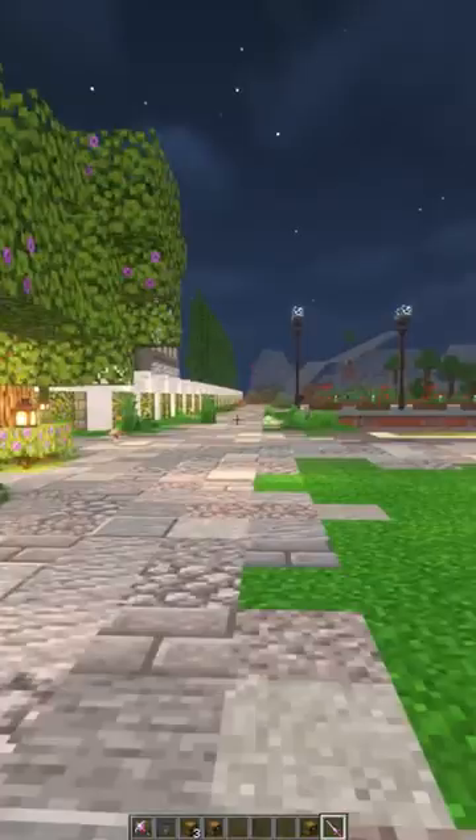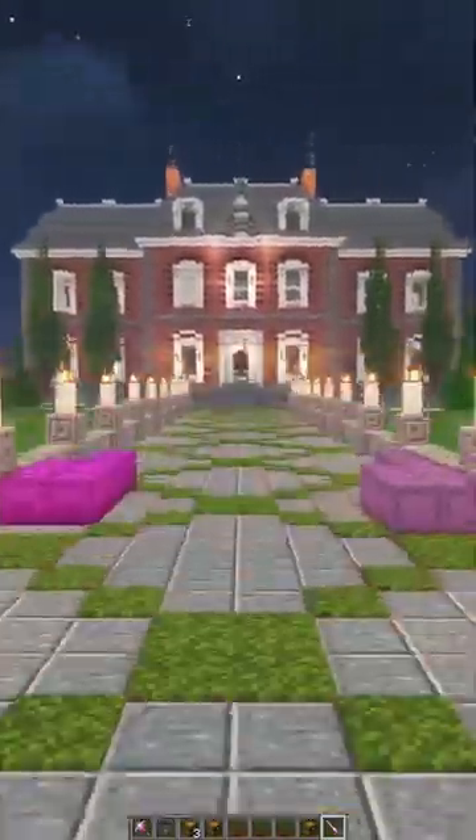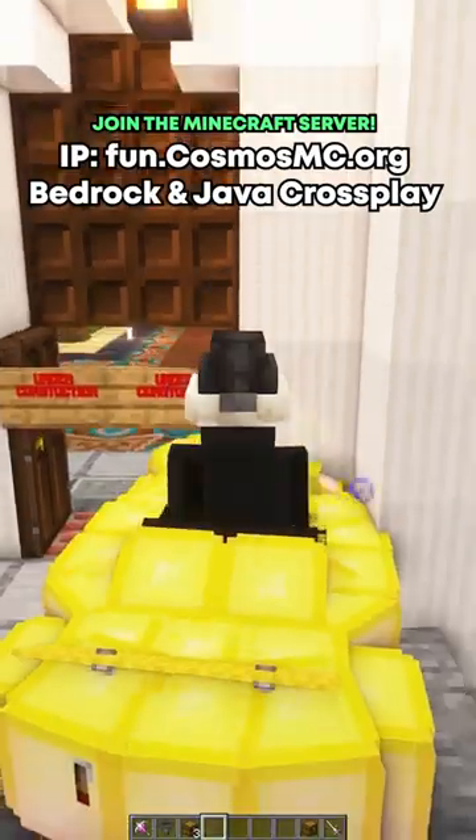This is old man Grump's house — we don't go over there, kind of weird. But this is one of the other houses that are currently being built and it's almost done. Sometimes we use cars to get around the neighborhood, but not always. They're pretty cool though, and anyone can use them.